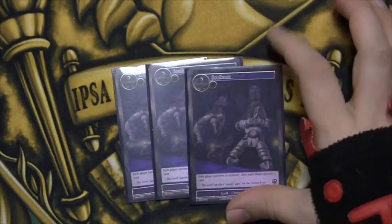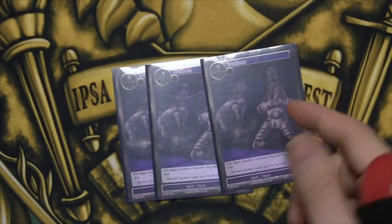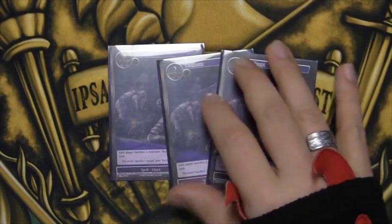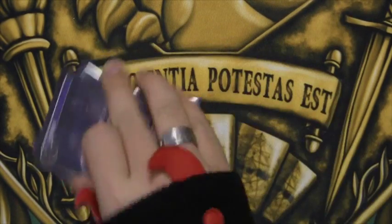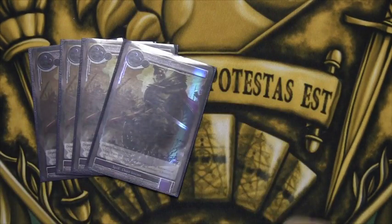For the spell lineup: three Soul Hunt — very easy early game stoppage. You can play this with nothing on your board, kill a creature, make them discard a card, and discard something like an Arthur to bring back later.